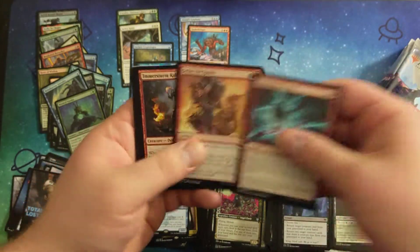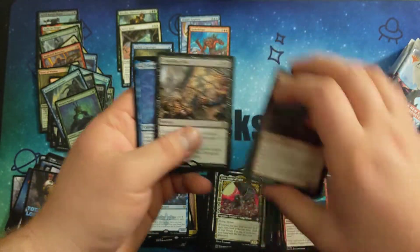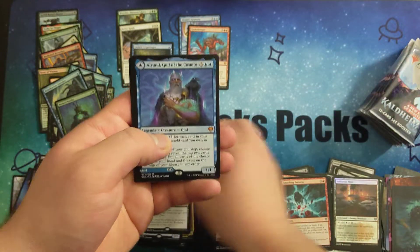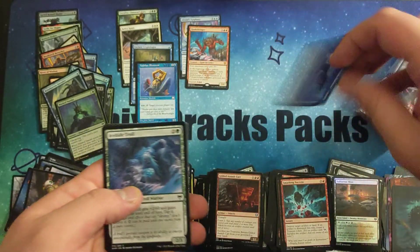Another Foil Land — nice. I forget what the percentages are for the Foil Lands. Crippling Fear. Another mythic — All-run God of the Cosmos. And Hakka Whispering Raven in the back.